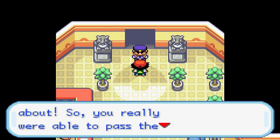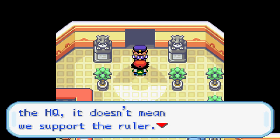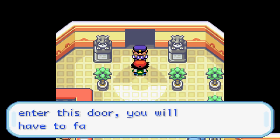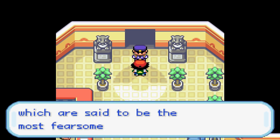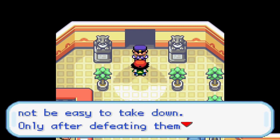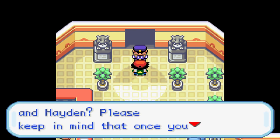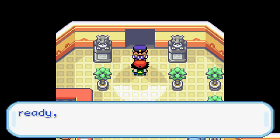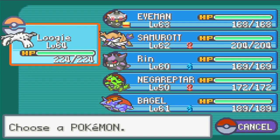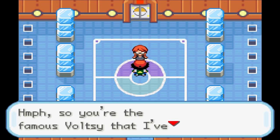The guard says: 'Voltsy, so you are the one I've been hearing about — you were really able to pass the security. It's our duty to protect the HQ, but it doesn't mean we support the ruler. We all have faith in you. We'll grant you access to go forth and take down Hayden. Once you enter this door you will have to face the four elites, said to be the most fearsome trainers in the region — they hold legendary Pokemon which will not be easy to take down. Only after defeating them will you be able to face Hayden. Once you go forward, there's no going back.' I'm ready, let's go!